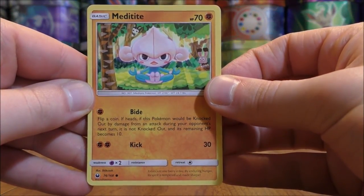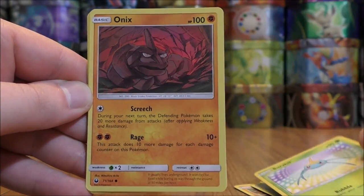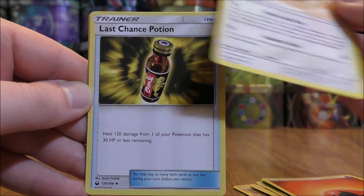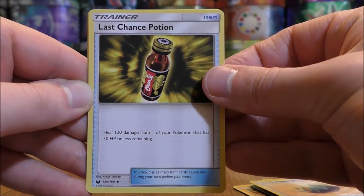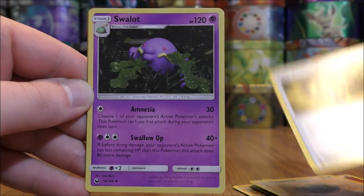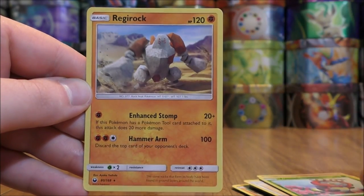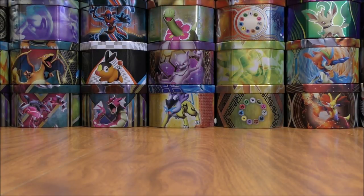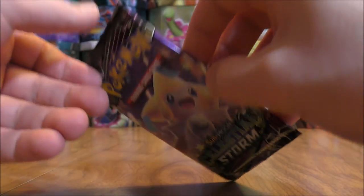Metatite starts this one, Spoink, Electrike, Surskit, Onix, fire type energy, Dunsparce, Last Chance Potion. I was just playing a Donphan and Last Chance Potion deck on the online TCG with Lost March — lost to that deck unfortunately. Swallot, reverse hollow of a Volbeat which is an uncommon. And the final card would be a Regirock. So a couple of legendary Pokemon in this opening so far, not anything spectacular. If I was to get three rare hollow cards out of 10 packs it wouldn't be terrible.